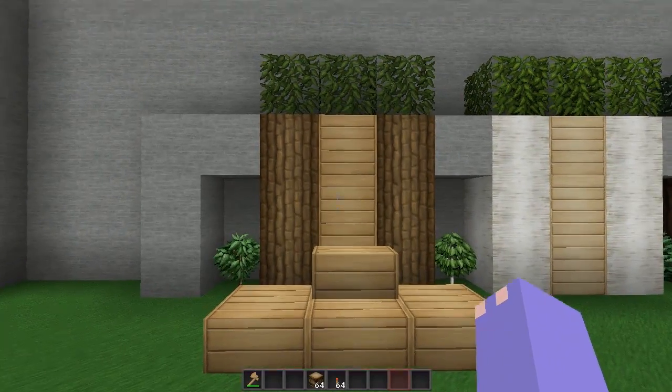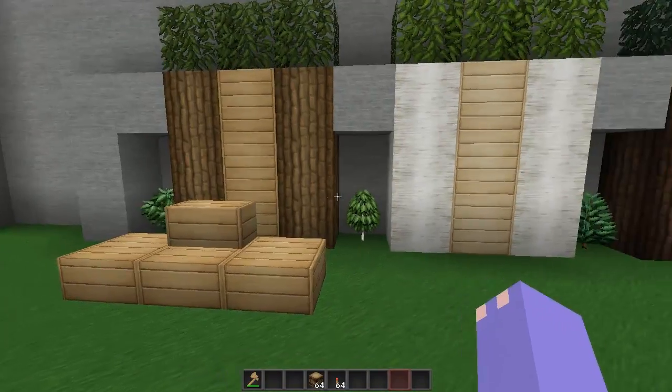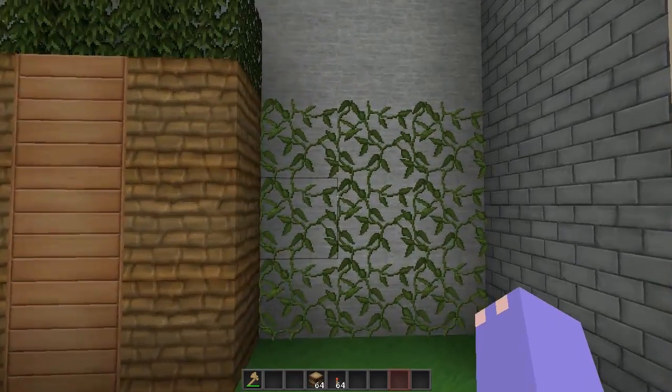First off, we have normal wood plus the normal leaves, like the normal trees you see everywhere. Birch wood, pine wood, and then jungle wood, plus vines. Looks very nice.